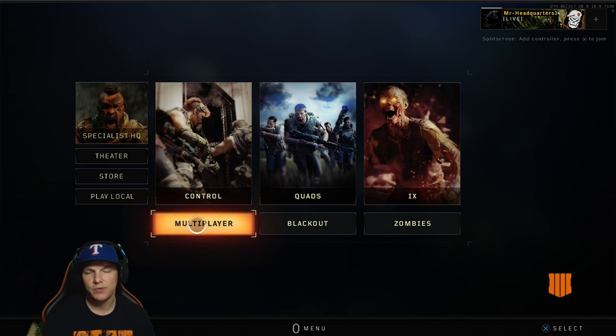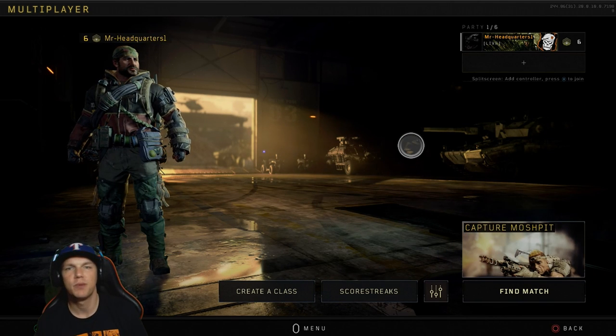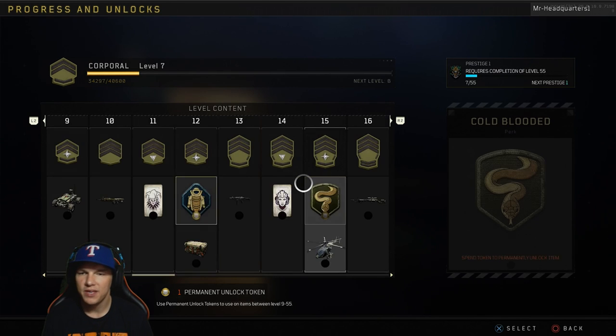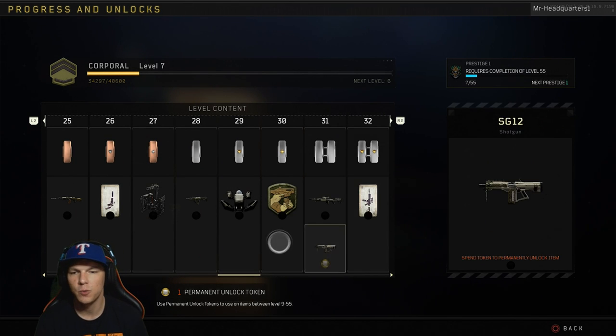Once that screen loads up and you have access in here, you want to press your options button on your controller. Once that pops up, you'll see right here 'Progress and Unlocks.' Go ahead and select that, then you can scroll over and check out all the levels and where things unlock.